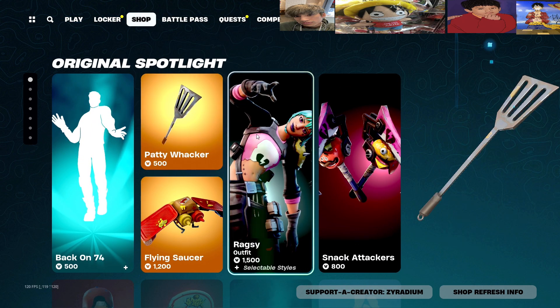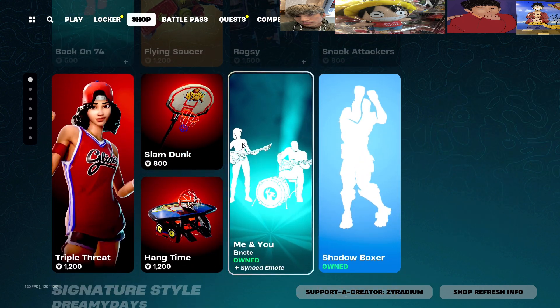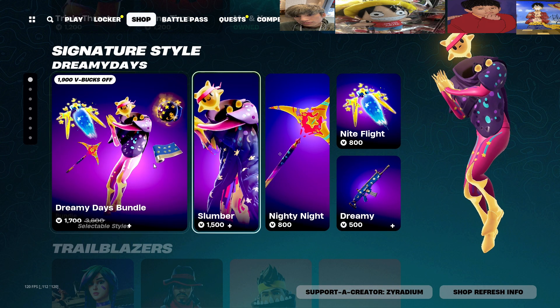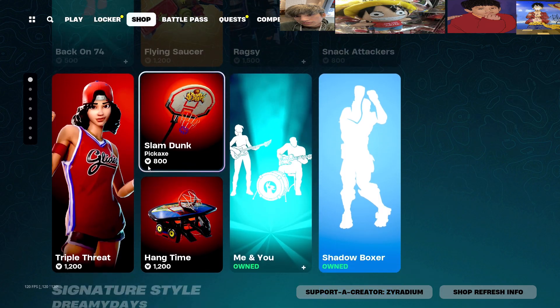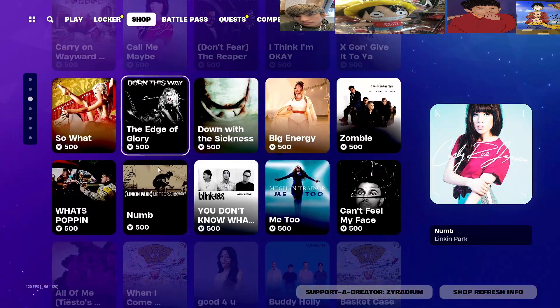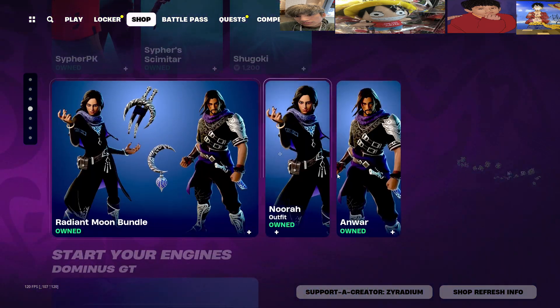I don't see anything new, but I guess it's an okay shop — it's not really bad, just okay. We've seen these already. That is Sunday's island shop. If you guys plan to buy anything, make sure you use my code — I really appreciate it.